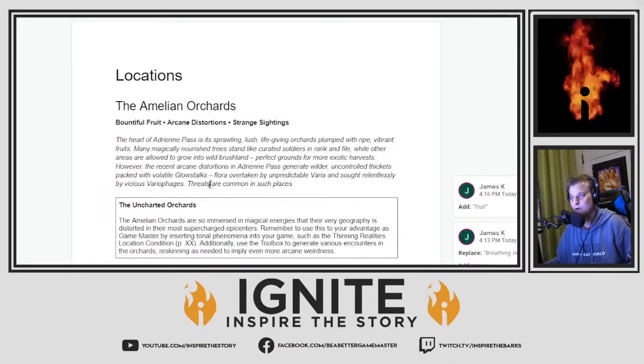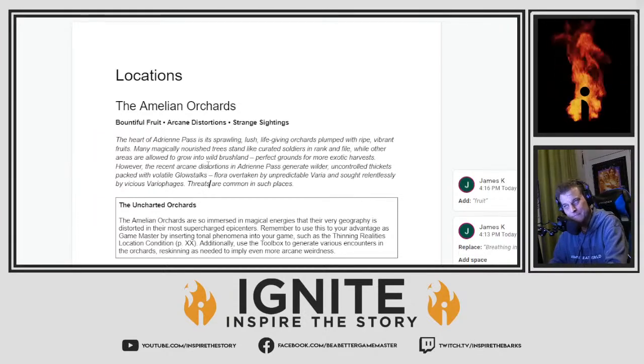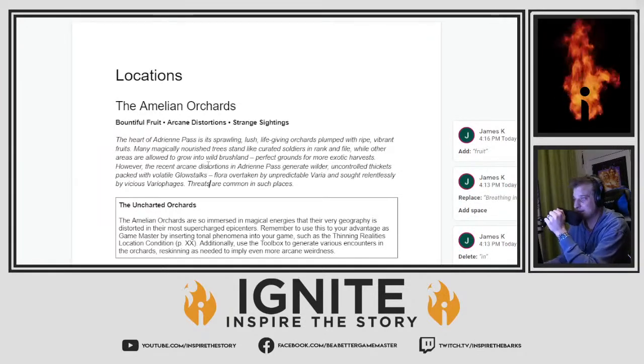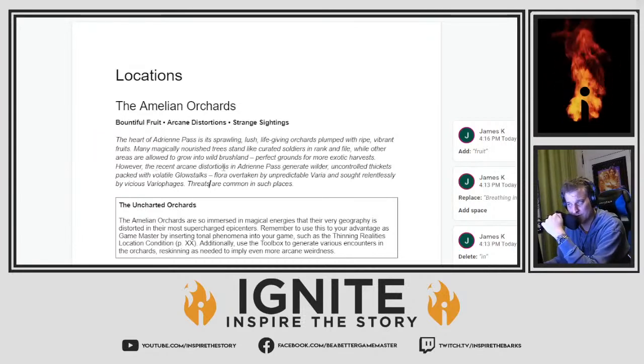So the Emelian Orchards — bountiful fruit, arcane distortions, strange sightings. 'The heart of Adrian Pass is its sprawling, lush, life-giving orchards, plumped with ripe, vibrant fruits. Many magically nourished trees stand like curated soldiers in rank and file, while other areas are allowed to grow into wild brushland — perfect grounds for more exotic harvests. However, the recent arcane distortions in Adrian Pass generate wilder, uncontrolled thickets packed with volatile glow stocks, flora overtaken by unpredictable varia and sought relentlessly by vicious variofages. Threats are common in such places.'